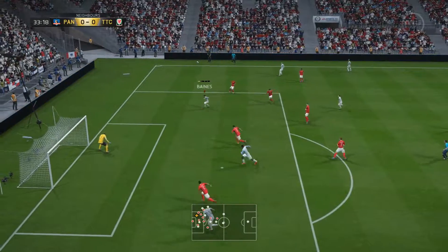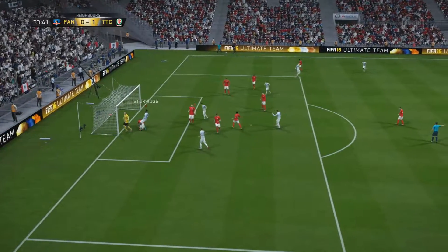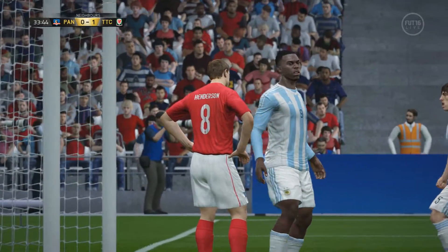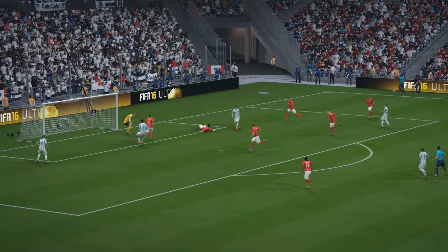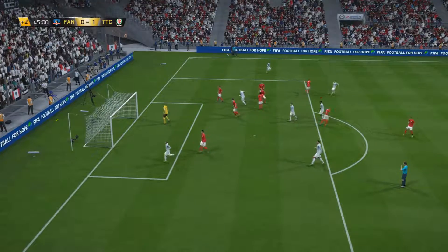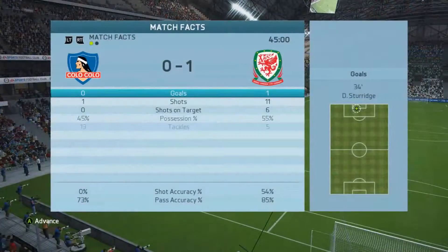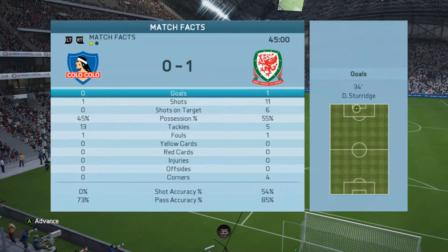Baines over here goes on the attack, a little bit surprising to see Baines go through on goal and he gets a little bit unlucky not to have scored right there. However, the rebound does fall perfectly to Sturridge's feet. Like a typical FIFA goal, it gives you the false hope that oh I'm safe, it hit the post, it's going out — but it falls right back and I score.